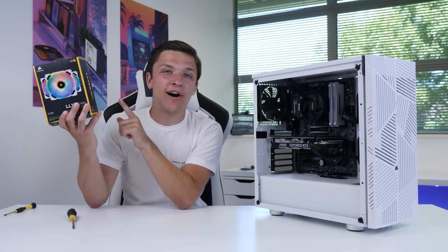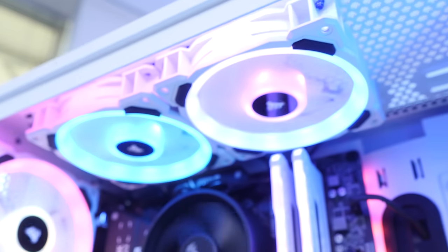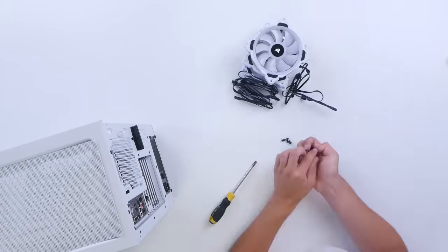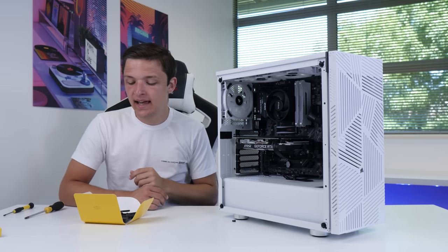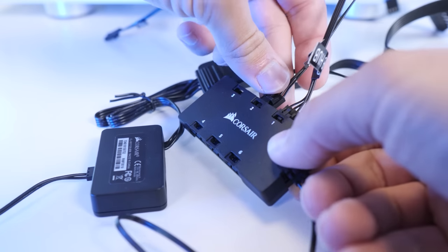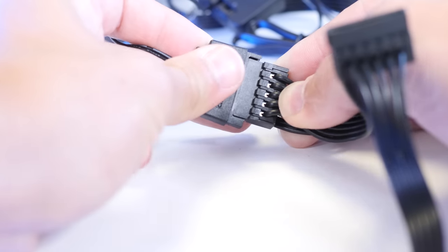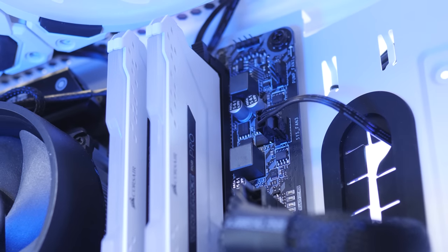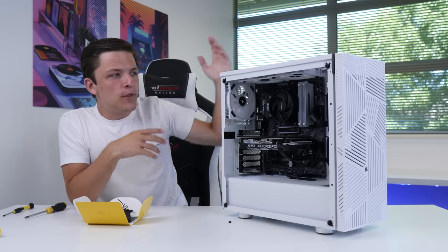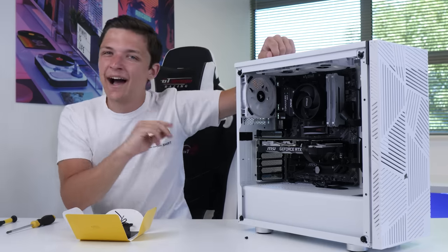Before we jump into the benchmarks, I've got a final little trick up my sleeve — I'm going to pop in some RGB fans at the top and the back. These are optional and I'll link them in the description below; you don't need them if you want to save a bit of money, but they're going to look sick. I've popped all the RGB fan cables to the back of the case, which plug up to the included controller. This is then powered by a simple SATA power cable. The final step is to run our fan cables to the 4-pin system fan headers on our motherboard. All that remains is to pop our side panel back on and boot this machine up to see how it looks and, more importantly, how it performs.